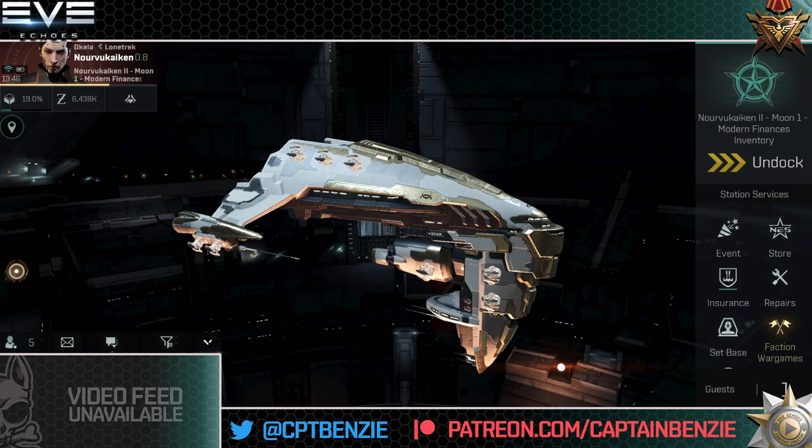If you really enjoy the Moa, the Rupture, the Thorax, or the Mala — whichever one you pick — these ships will see you all the way through to tech level 10. As you go up the tech levels you'll also get variety with these hulls: the Mala, the Moa, the Thorax, and the Rupture all have their basic hulls, then Guardian hulls designed to protect the fleet, and an Interdictor hull at tech level 10 which is big for PvP — holding enemy ships in place while your fleet rips them apart.